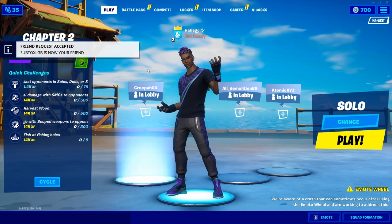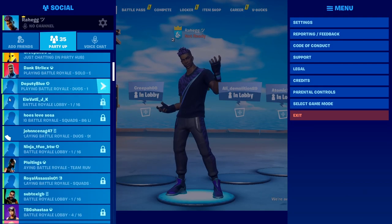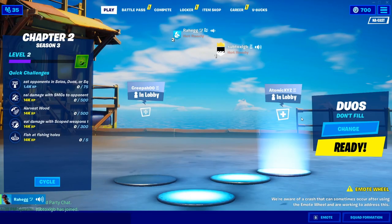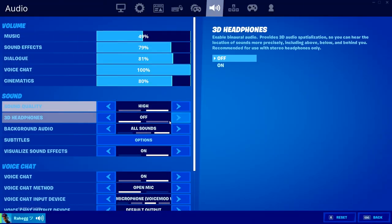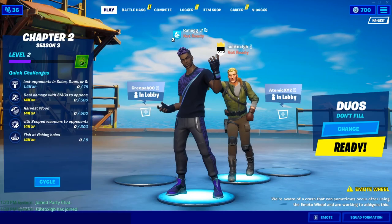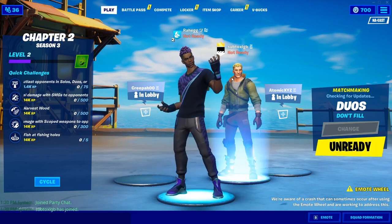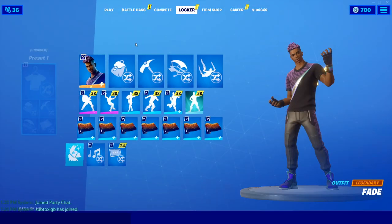I accepted the friend request, so just go ahead and invite them to your party. By the way, you can also do this with split screen on Xbox or PS4 — that works too, as long as it's a brand new account. It just has to be a brand new account; it can't be a level one account that's been played before. Go into a duos or squads game — however many people are in your party — and there's going to be a ton of bots. I'll show you some gameplay to prove these are bot lobbies and that this is not fake.